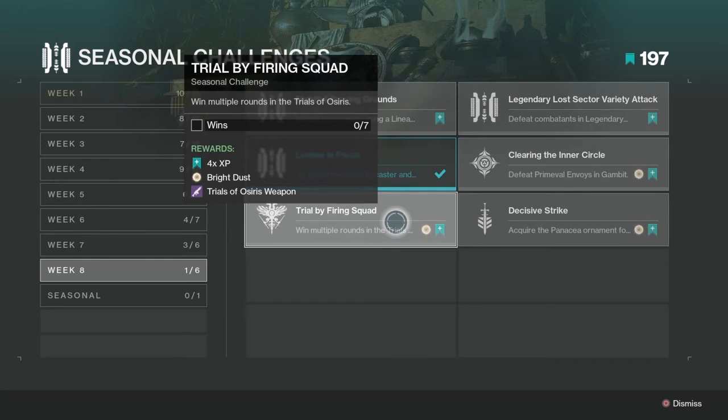Win multiple rounds in Trials of Osiris — very easy, just go into Trials of Osiris. If you complete this you get a Trials of Osiris weapon, so you can get three times the reward. Just find a good team on LFG or go in with a random match.